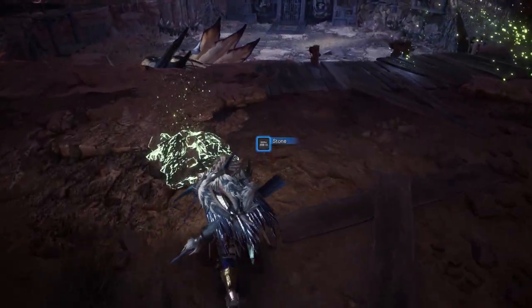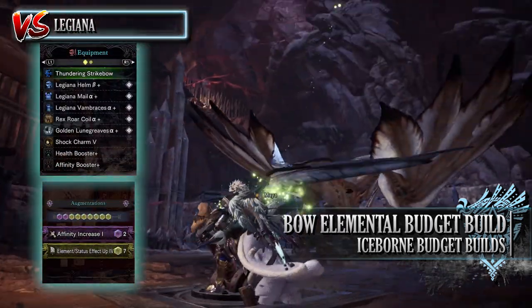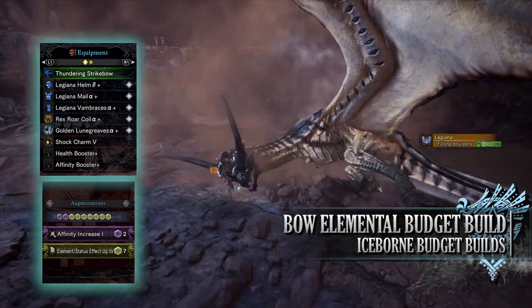The bow is also a very effective weapon when it comes to using elements, and as a result we are making an elemental DPS build. For this build you'll need the Legiana Helm Beta, the Legiana Mail Alpha, the Legiana Vambraces Alpha, the Rex Royal Coil Alpha, and the Golden Loom Greaves Alpha.